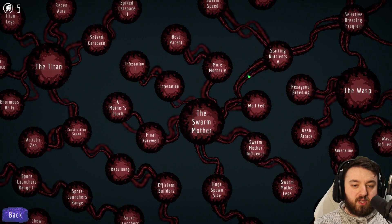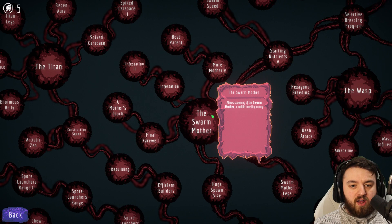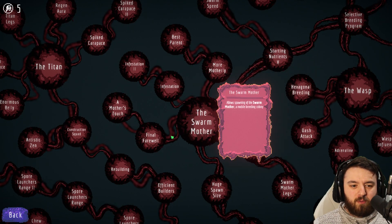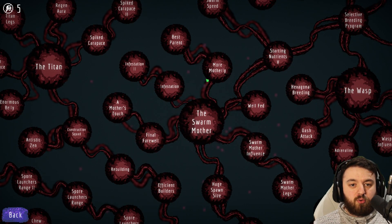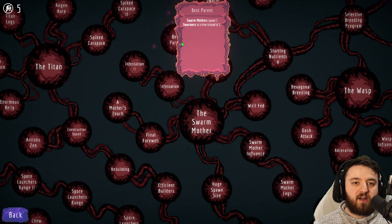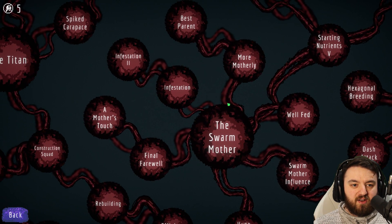What complements them really well is the Swarm Mother. They allow the spawning of additional Swarmers for no nutrients, which in the late game, especially on hard to impossible difficulty runs, are invaluable. From here you would take Well-Fed, giving you another plus one health to your Swarmers. You could also go the more motherly route, which means they spawn two Swarmers instead of one. Best Parent means they spawn three Swarmers instead of one at a time, meaning you need less Swarm Mothers — and trust me, that gets really good into the late game.